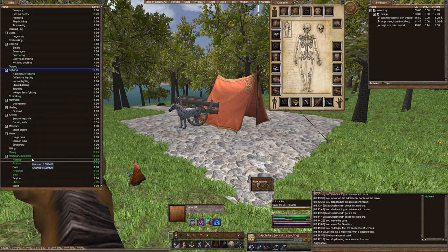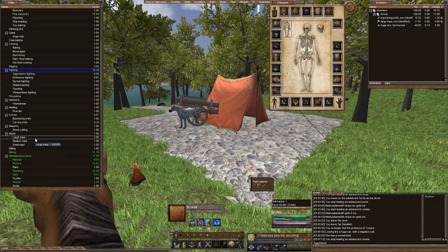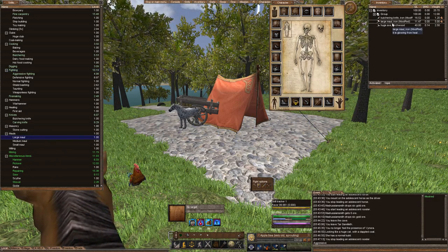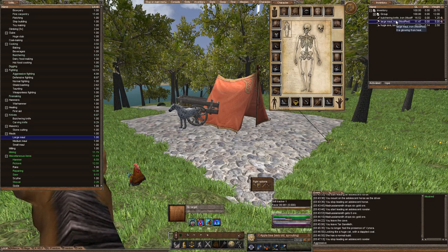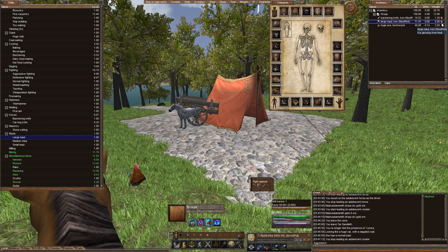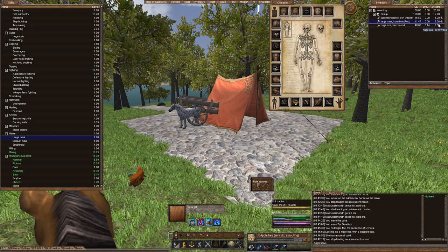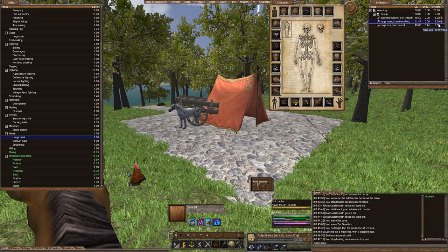You also have your specific items or skills when it comes to your weapon. Mauls is what we're going to be using, so I increased our maul until we had to use our pelt, which we don't have — which hopefully we'll find. I think there's an ocelot hanging around, so hopefully we can skin that and get one.